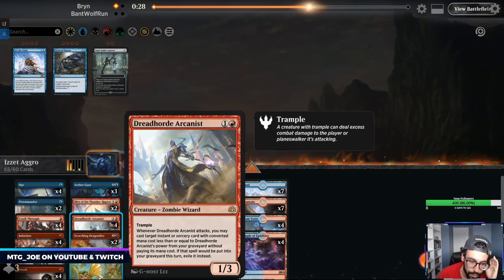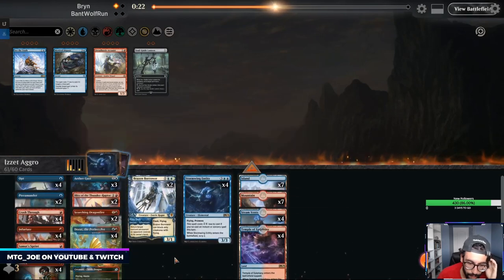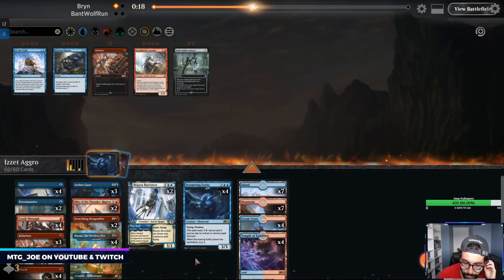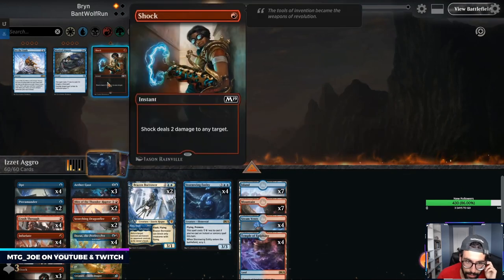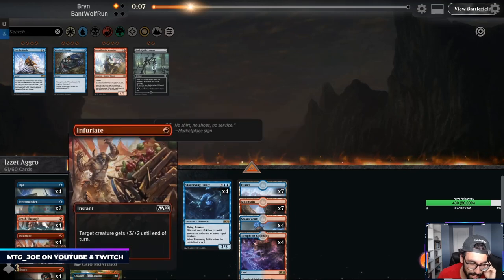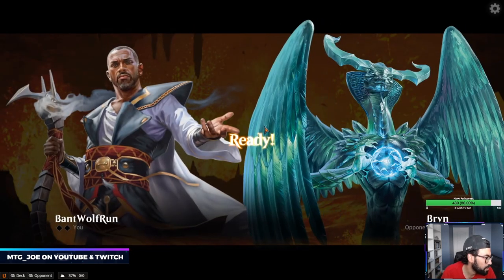Probably trim an Infuriate, or take out Crash Through — get rid of Muddled Sprint. Everything else at least helps us trade.